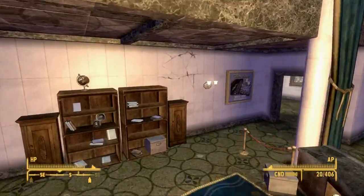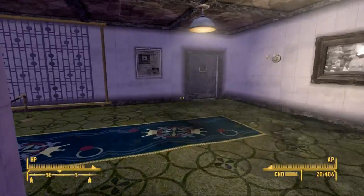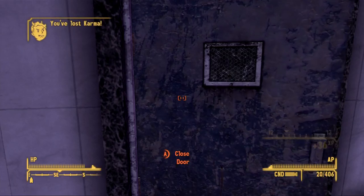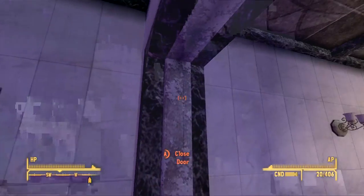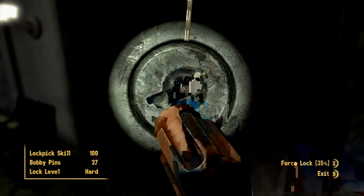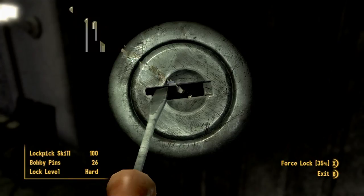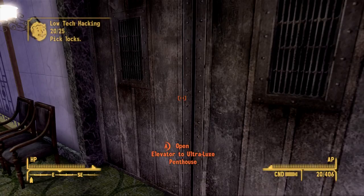There's a bathhouse and some rooms. Found an easy lockpick door — nothing in there either. Wait, there's an elevator to the penthouse. Let's pick this lock and head up.